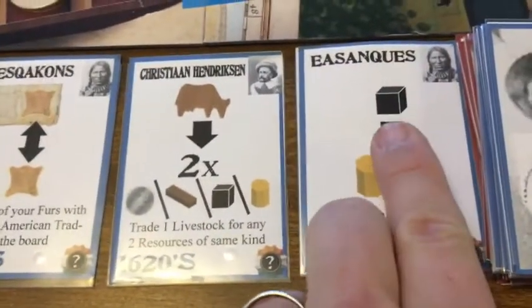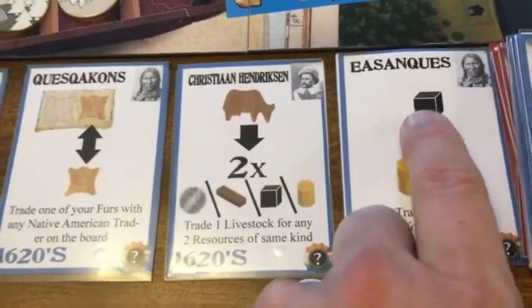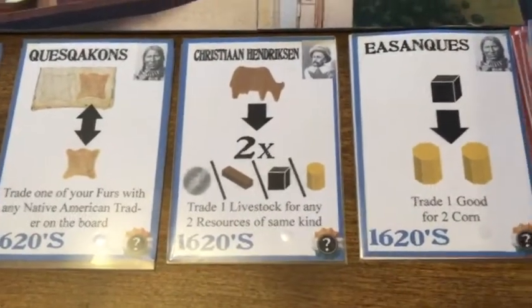The same thing applies to trading — instead of trading one good for two corn, you could trade up to five goods for ten corn. So going last in turn order is really good for these cards.